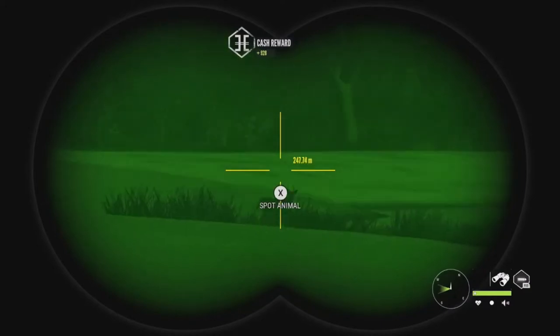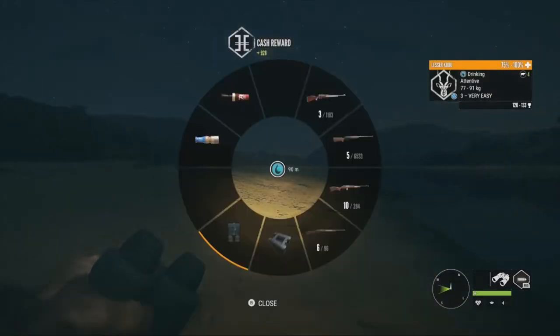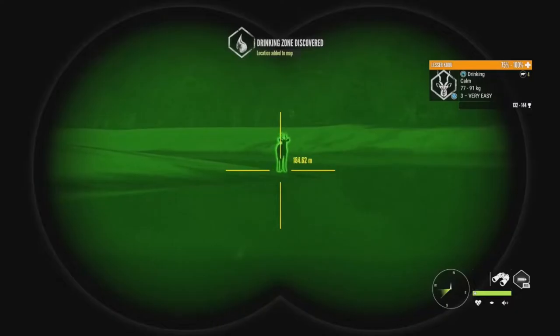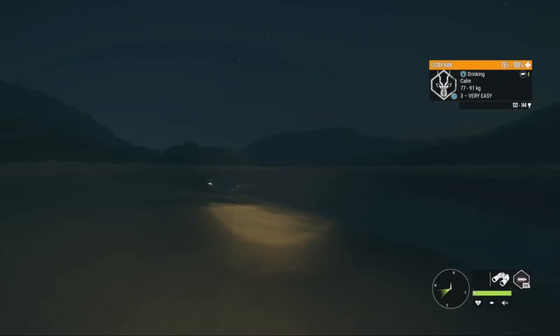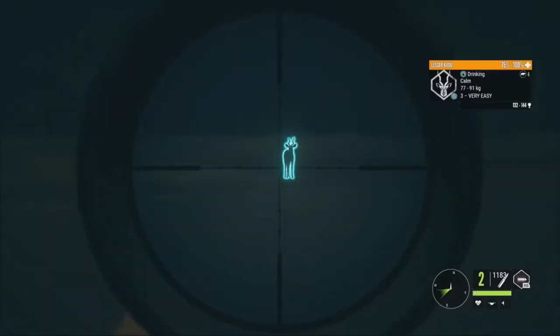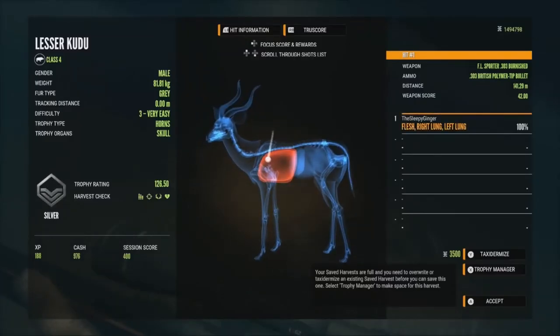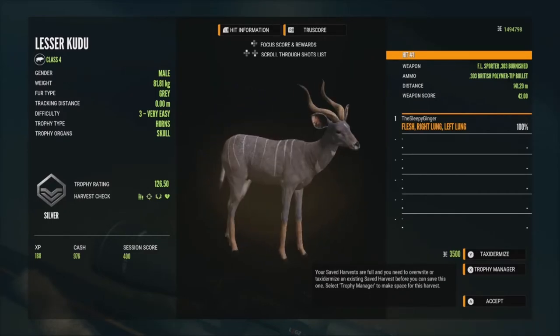There should be another one over here — I spotted him, there he is, that's a level 3 in a completely different zone, 120 to 133. He is alert at the moment, but we got him — perfect shot on him as well. Coming over to get our level 3, we have yet another level 3 right here, 132 to 144. That one isn't half bad, really nice estimates and nice horns. Let's get him as well — another perfect shot. He's 126.50, got him in the right lung and left lung, just a bit high, but a really decent level 3 again. Now we'll go check this other level 3 out.